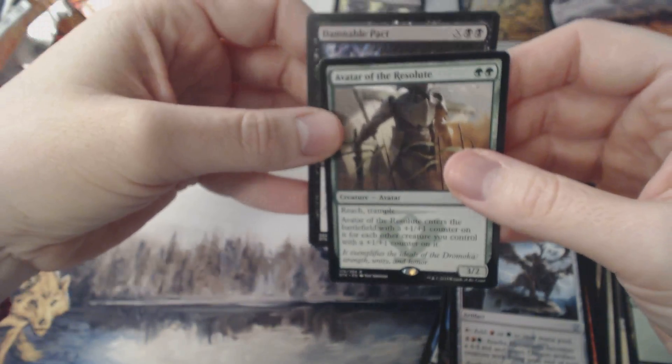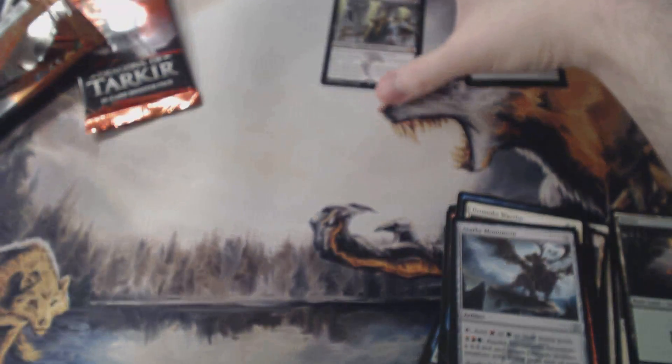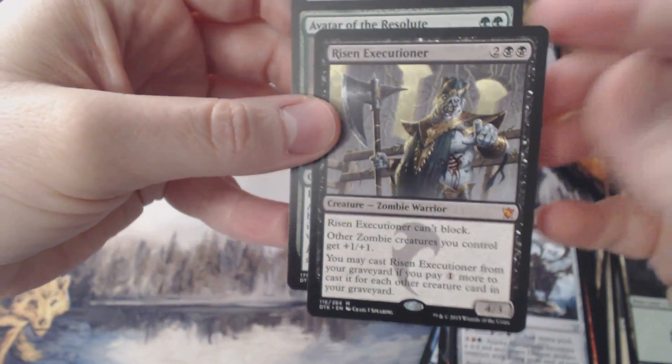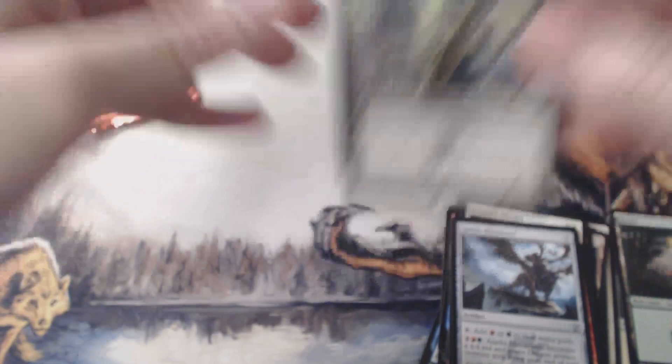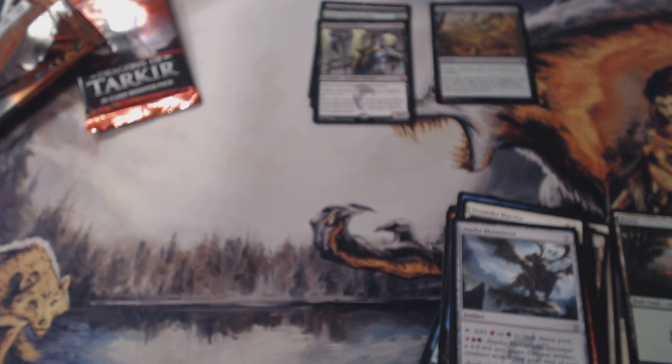So we got the Avatar of Resolute, the Damnable Pact, and the Risen Executioner. Hopefully he's worth a little bit. Those are our rares. We got the one foil Flatten — just a common, but still a foil, so I'm cool with that.